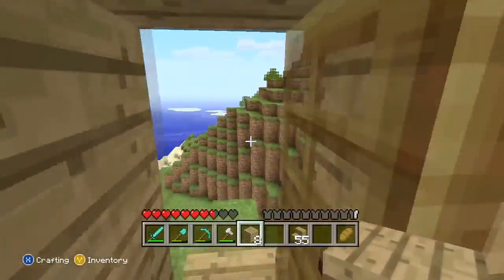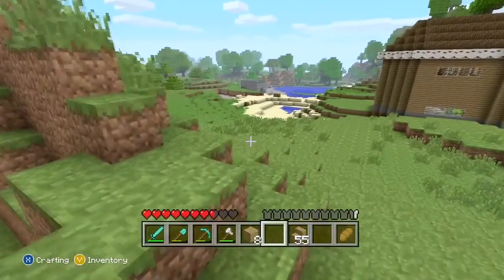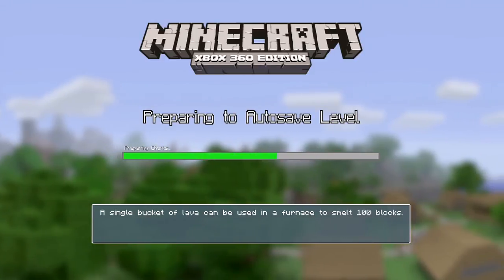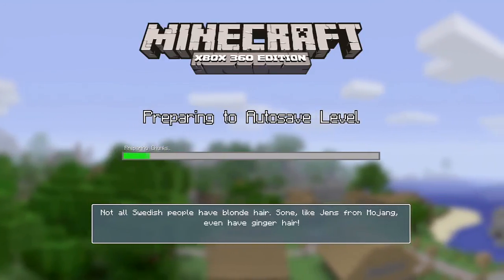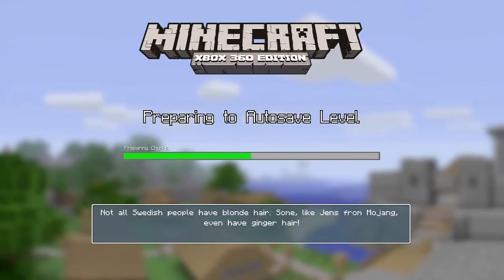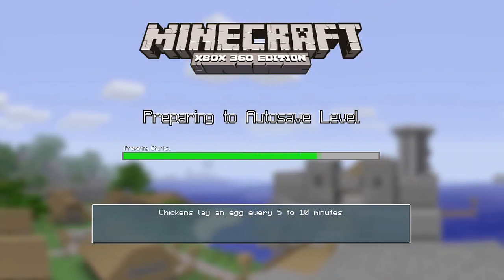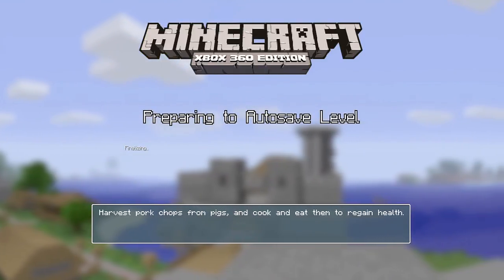All right, so we're good. Now we need some more glass, so I'm gonna go do an auto save. But as soon as this gets done I'm gonna go over and get a lot of sand. I shouldn't need too much more — maybe what I have and then a stack of 64 would probably be good. But we'll see.